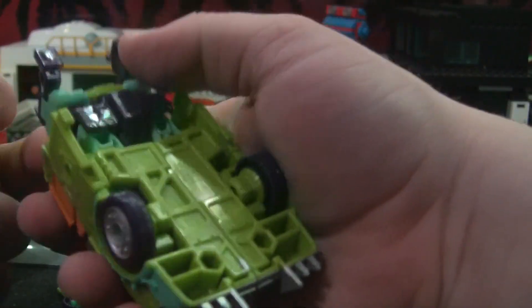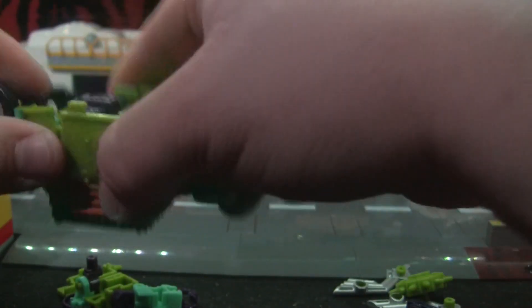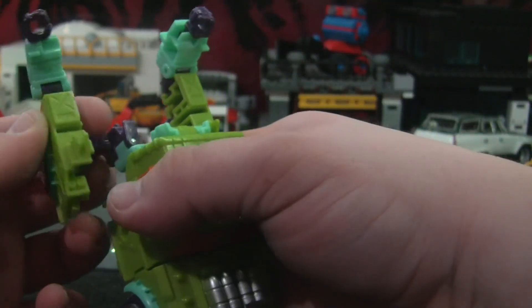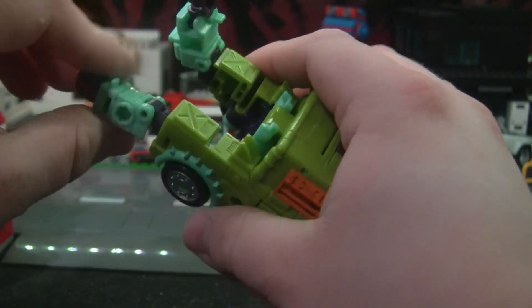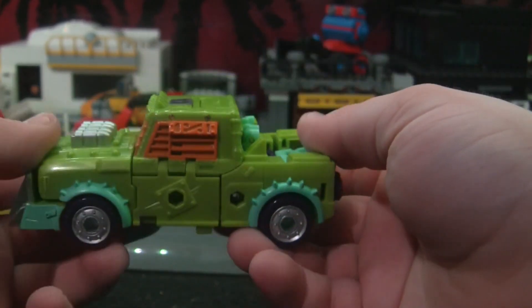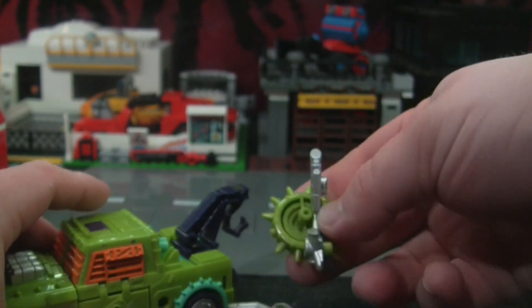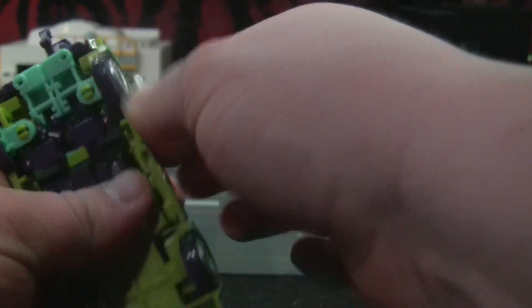How does this work though? That's the real question. Oh my god, I'm going to butcher this so badly. Alright, I'm just going to put those in there. That's supposed to tab in but it doesn't want to cooperate right now. Whatever, sure. I probably could have transformed this without removing the arms, but they were just in the way and annoying me. Go ahead and put that in, and then the arms — these probably fold in to form the back of the truck. There's the truck mode. Let's go ahead and plug in the little tow bar thing, and let's get the side pipes on — put those near the back of the truck.